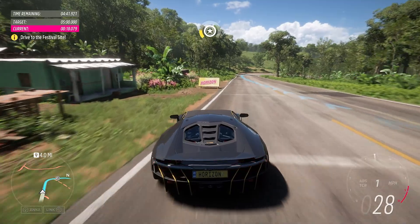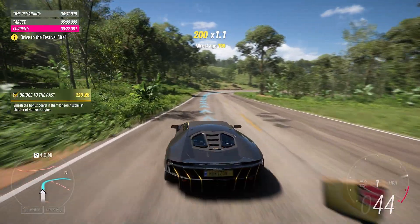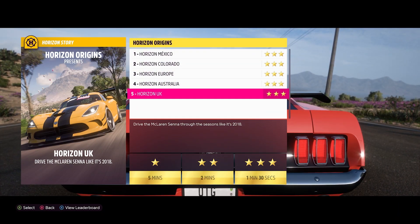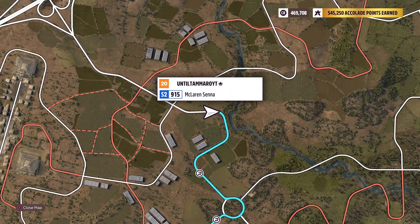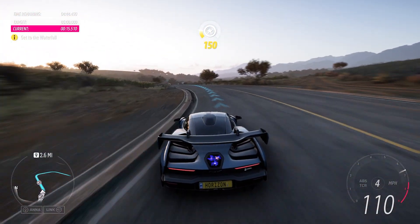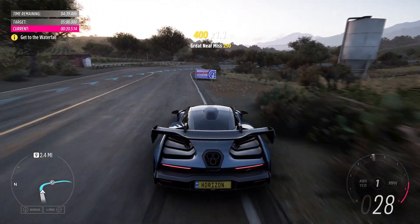Our final bonus board is found in the final chapter, Horizon UK. Just like Horizon Australia, this is during the first section when you are racing to the target destination. Just follow the road, and right along the right side is going to be our final bonus board for our achievement.